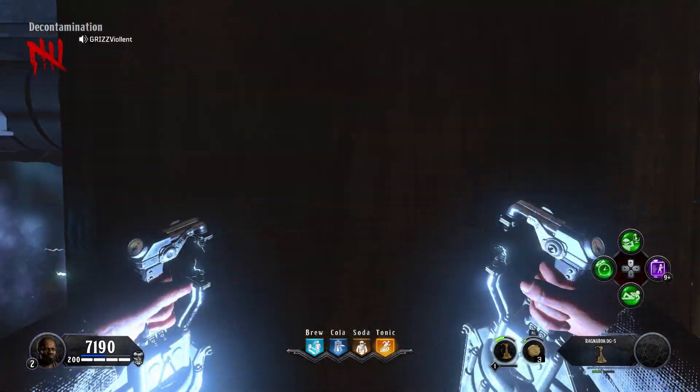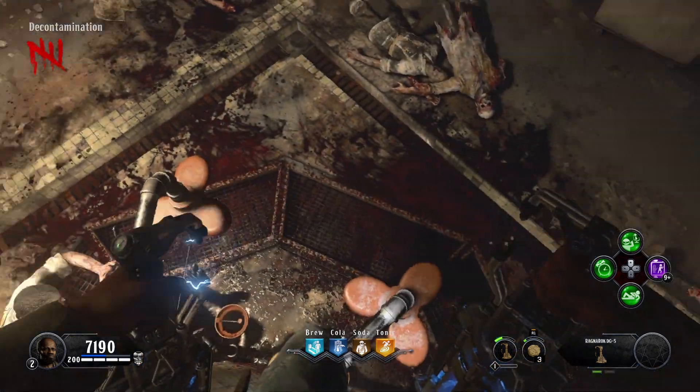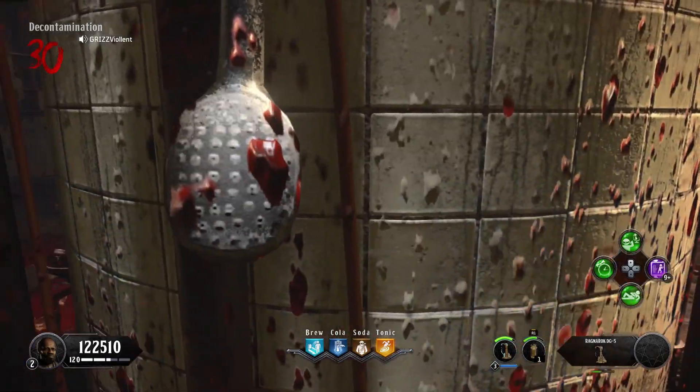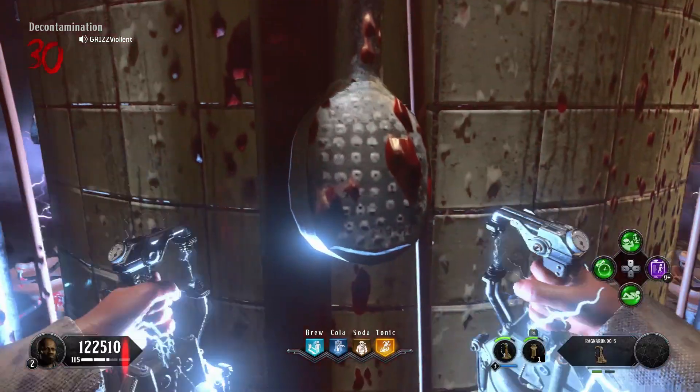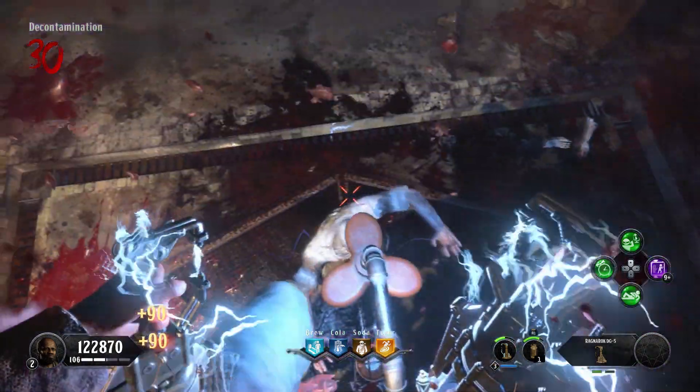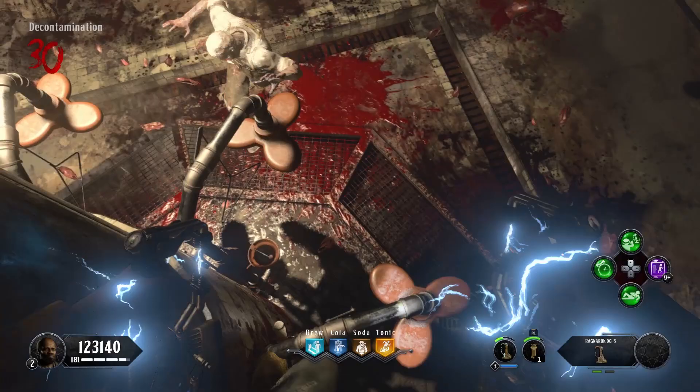So you're running straight into this wall, getting enough speed, jump and slam. The peak of your jump is when you slam, and then you'll hop right on top. Build up your run, jump and slam, and you hop right on top of these showers.